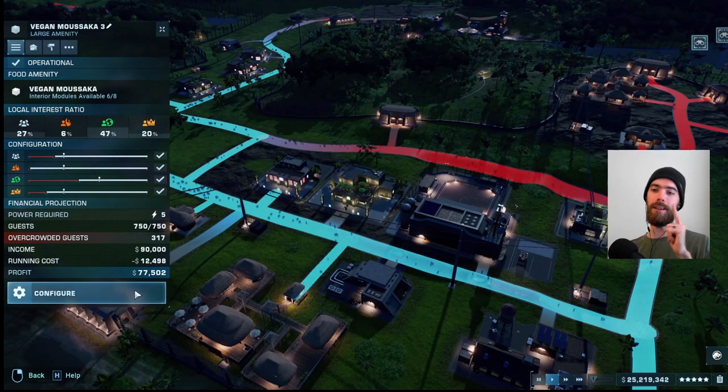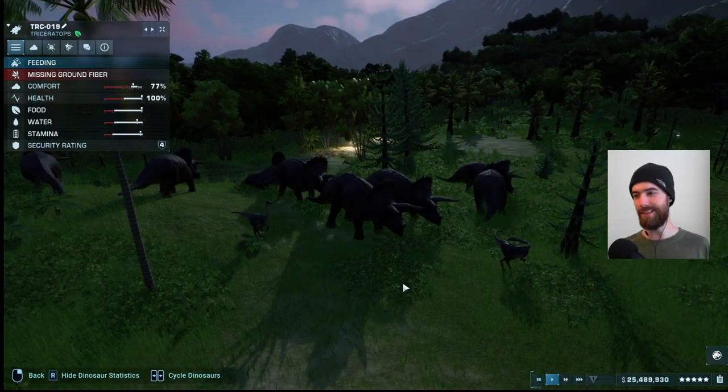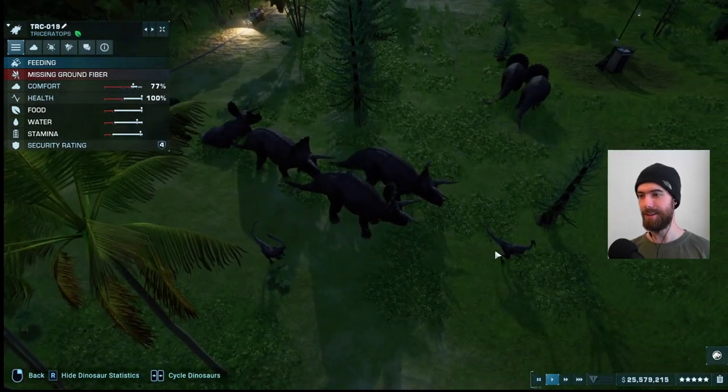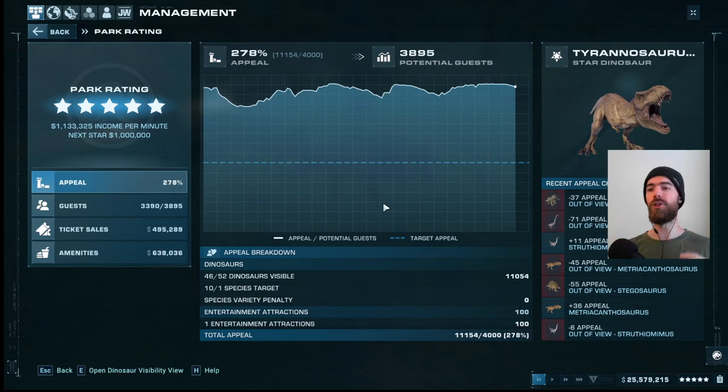Before we look at the amenity configurations, I want to make sure it's clear how important these shops are. Dinosaurs steal the show here and rightly so — it's a game called Jurassic World — but they overshadow the other aspects of park management. Each dinosaur has a clearly labeled appeal rating, and your cumulative appeal rating is shown front and center when you click on your park star rating.